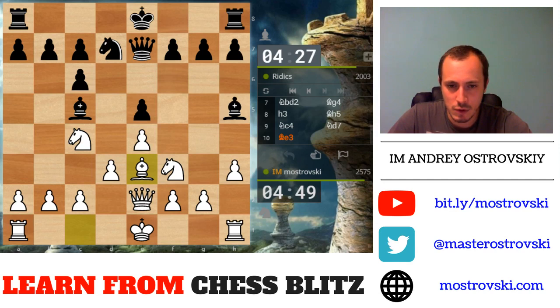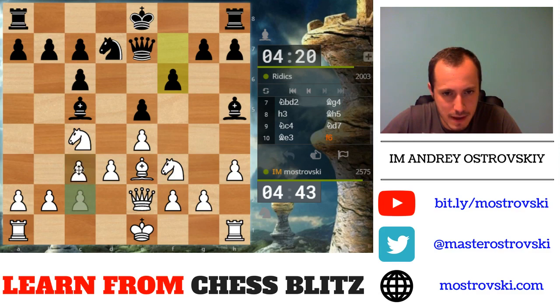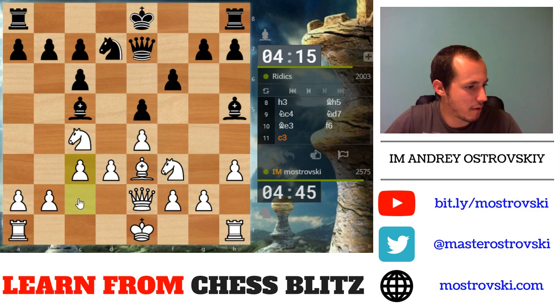Most likely I'll be forced to take on e3 with the pawn or maybe with the queen. Let's see how it works. F6 instead. So now I guess c3 makes sense, preventing queen b4 check and intending to play b4 at some point, grabbing space and so on.